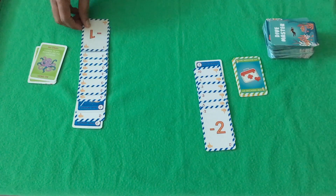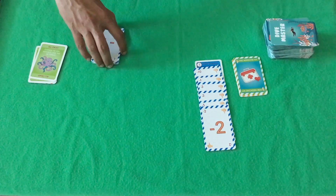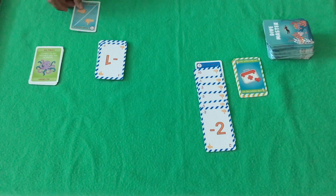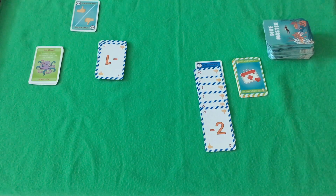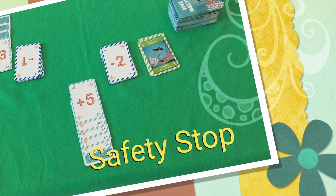Once you reach negative 30 meters by adding all the negative card numbers including any start descent cards, you can pile up the stack. On your next turn, you can start a new ascent row on the side.